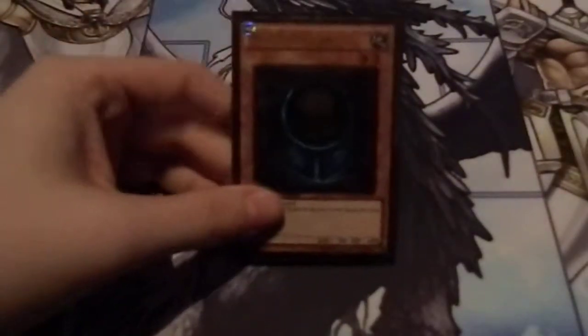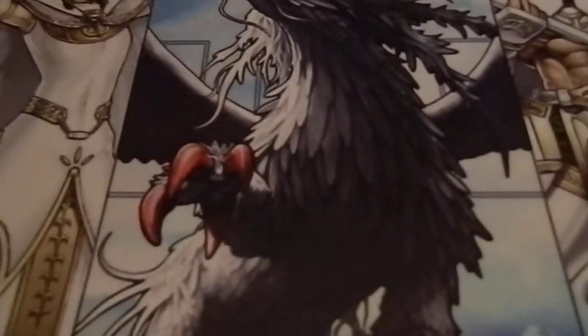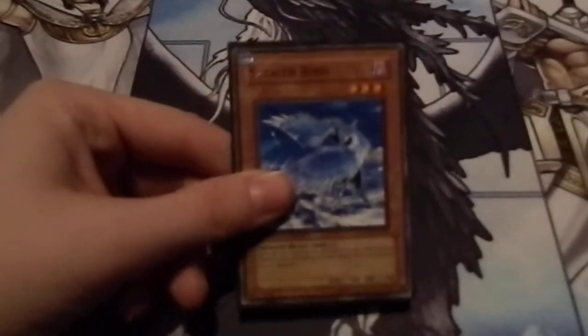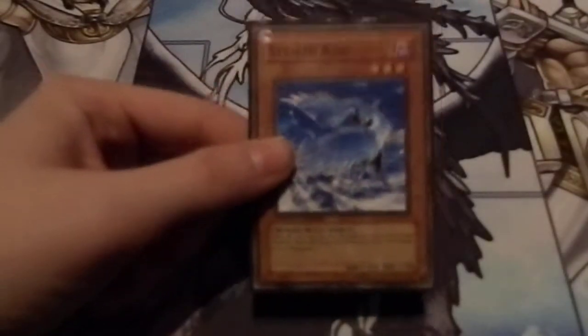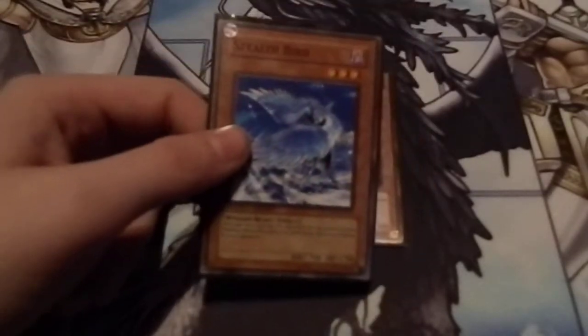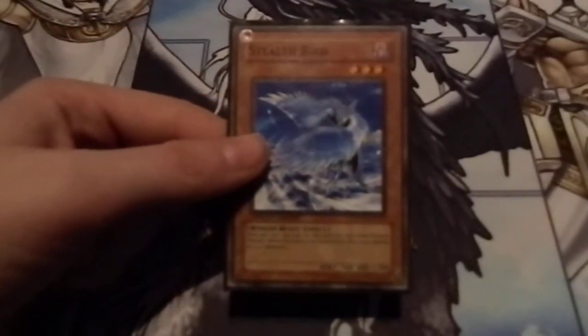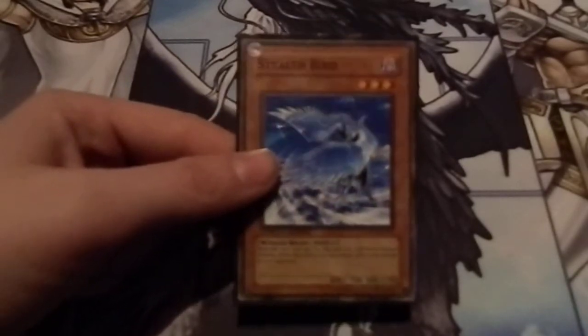I run one Morphing Jar just for the draws and stuff to get into my nurses or Samachis. One Stealth Bird — this is an idea I picked up from someone. It was either this or Spirit Reaper. I chose Stealth Bird because not only does it give off 1000 burn damage, which is really great — you don't even need Samachis or a Nurse for that, it just does it.